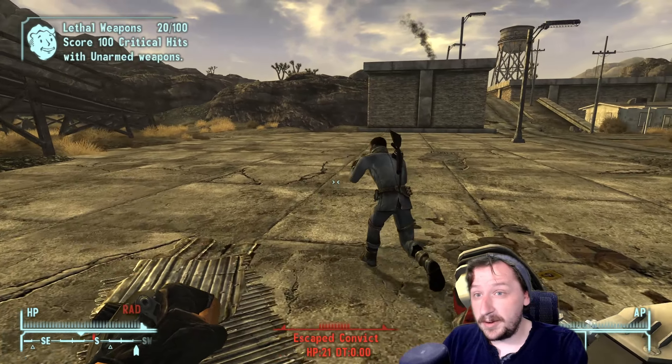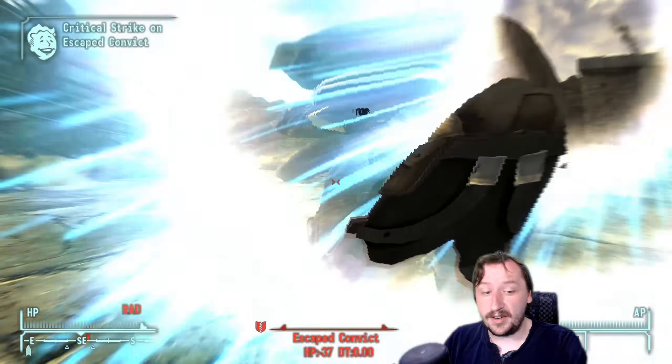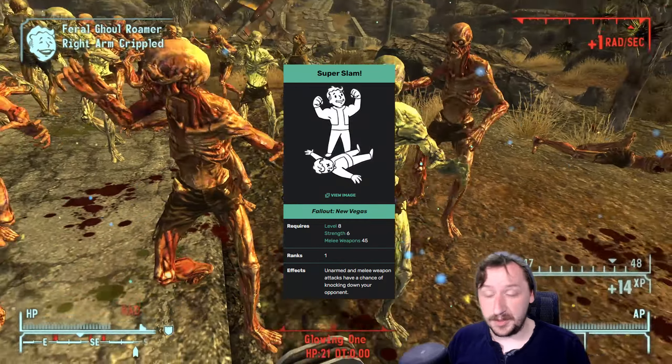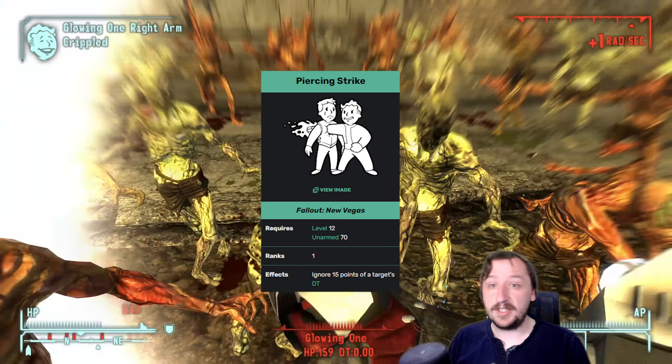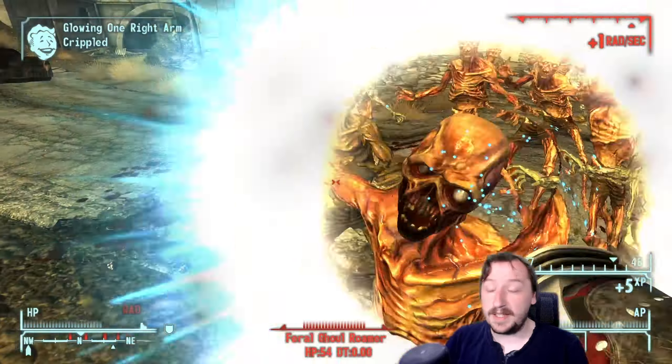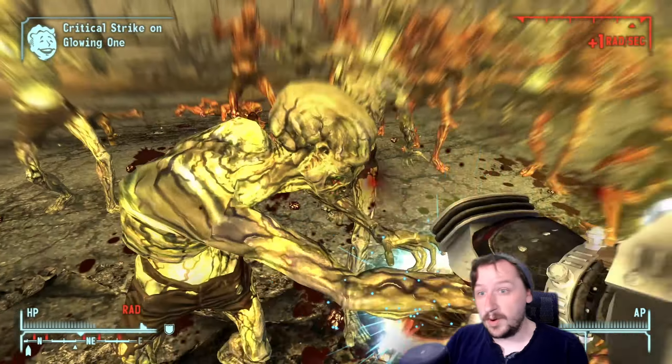There are quite a few perks that help out with this — all the general perks that help melee and unarmed are applicable here: Slayer to attack faster, Super Slam to knock down enemies, Purifier to kill things like Deathclaws and Super Mutants, and Piercing Strike to punch through more armor. All of those are fantastic perks to have on an unarmed or melee build, or both.